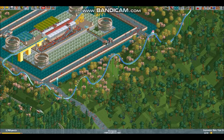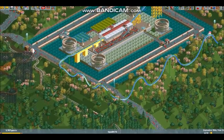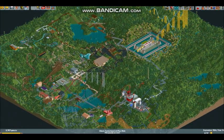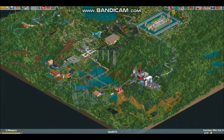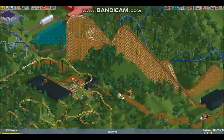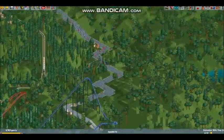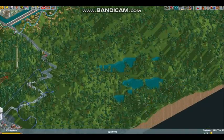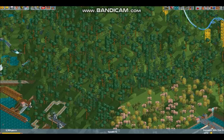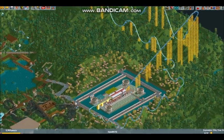The next coaster will probably need to have inversions, because we only have two coasters with inversions in this park - Plaza Phoenix and Aero Fighter are the only two. Over here is going to be my next area development. Maybe this will be the next area - I'm thinking of an Alice in Wonderland-themed area with maybe some kids rides, because in this valley it is kind of flat, so kids rides might be good here.